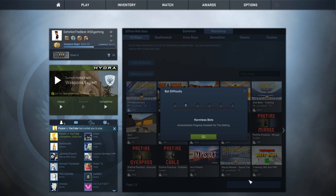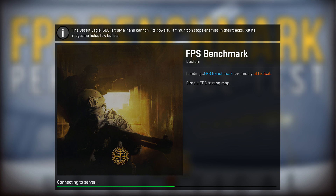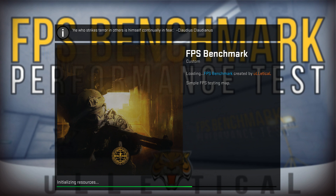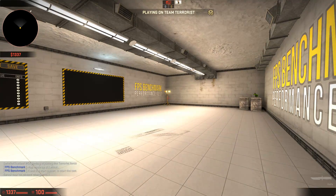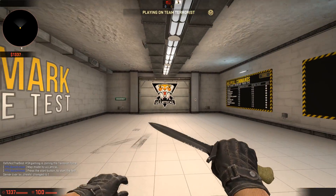After subscribing, close that window, click Refresh Map List, and it should appear. Click Go to load it. Keep in mind I'm recording at 80,000 bitrate and 1920x1080p, so my FPS will be a bit lower than usual — normally I get around 300 to 330 FPS in CSGO. When the map has loaded it will look like this. Click Continue and pick the Terrorist team.